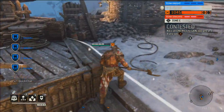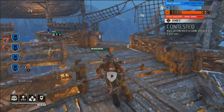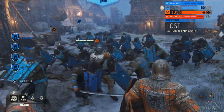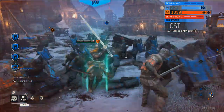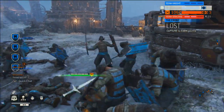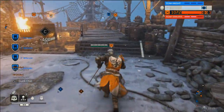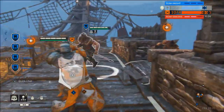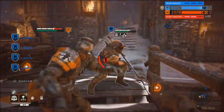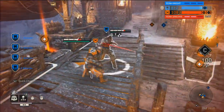For the first time, the attackers have put the defenders into breaking. Can they hold it off? This attacker has a fourth-level feat — a healing banner — which he can place to heal any friendlies within a certain radius. One can easily see how that would change the tide of an engagement. We've got two duels going on at A, and it's gone from three-on-two to two-on-one.